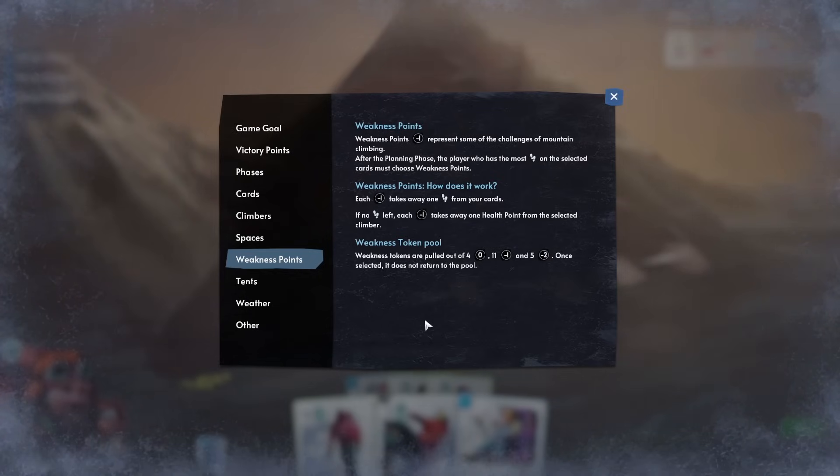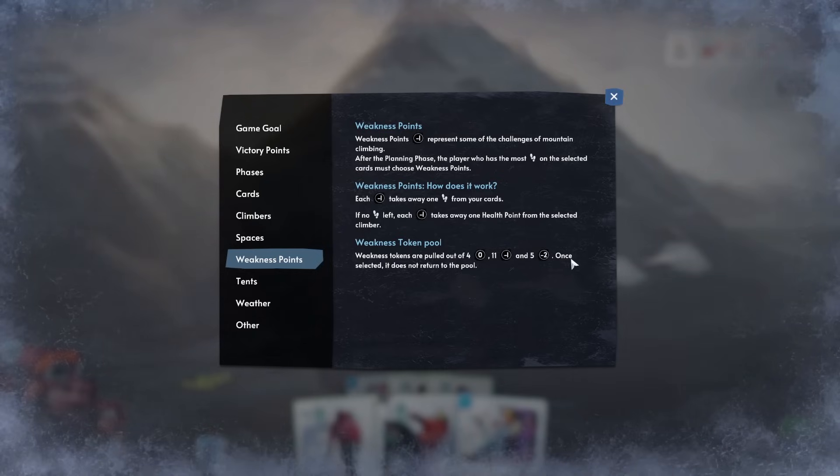Checking the help: weakness points represent the challenges of mountain climbing. The player with the most movement on selected cards must choose weakness points. Each minus one takes away one movement from your cards, and if there's no movement left, each minus one takes away one health point from the selected climber. The weakness tokens are drawn from a pool of four zeros, eleven minus-ones and five minus-twos — and once selected, they don't return to the pool.